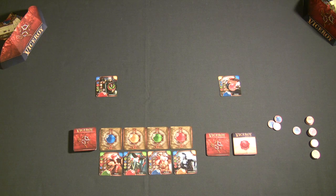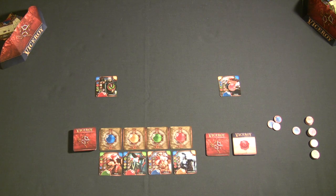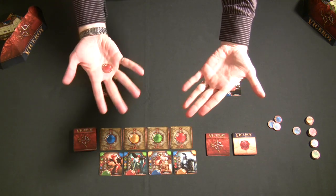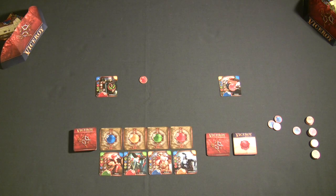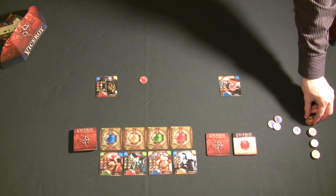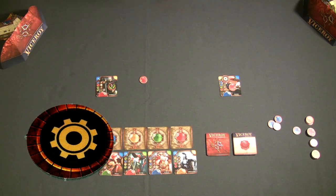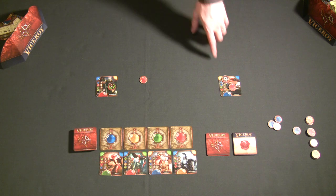If players make it through three rounds of auctioning by continuing to bid the same gems, or if a player reveals an empty hand, every player who passed or survived all three rounds gets three gems of any color from the gem pile, plus an additional gem for every single gear they have as part of their pyramid of power.